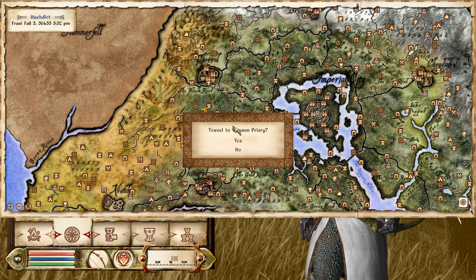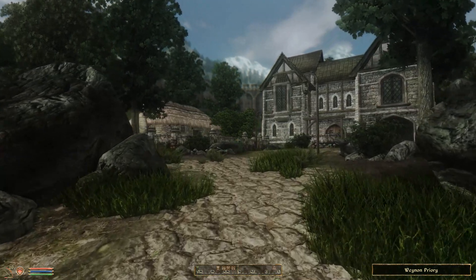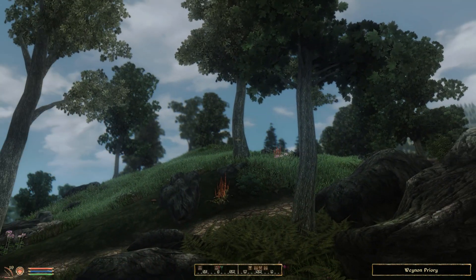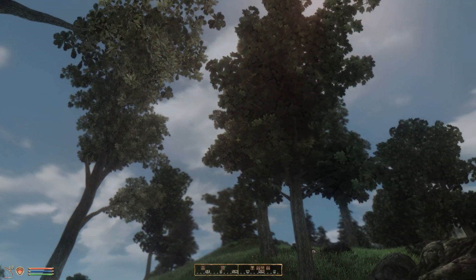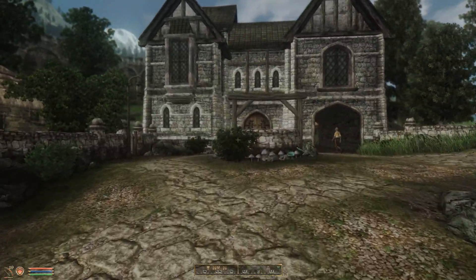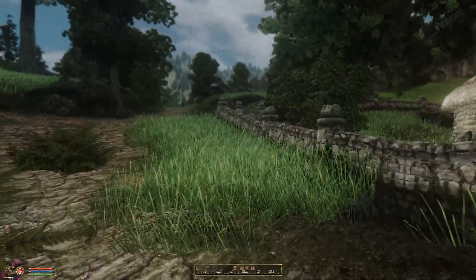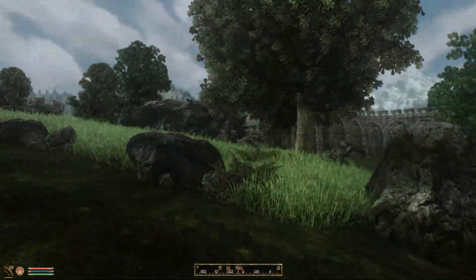Let me show you a bit around the city. Let's fast travel to Weynon Priory and show you how NPCs look and how cities look. As you can see it's quite a realistic look — there are no fantasy trees anymore. The landscape looks realistic and I personally like that very much, and these are the mods I'll be using in the guide.